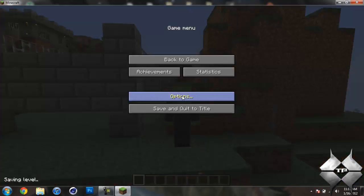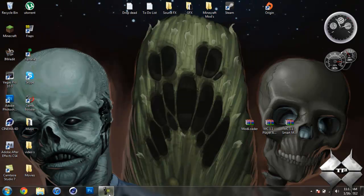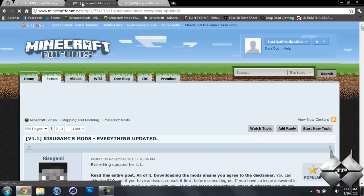That is the Smart Moving Mod. Now I need to clean out my Minecraft jar, and after I do that I'll show you how to install this mod. What you're going to need is some sort of archiving program such as WinRAR, 7-Zip, or WinZip — I'll be using WinRAR. You'll also need to download Mod Loader, Player API, and the Smart Moving Mod itself. I'll give links to all three pages in the description.